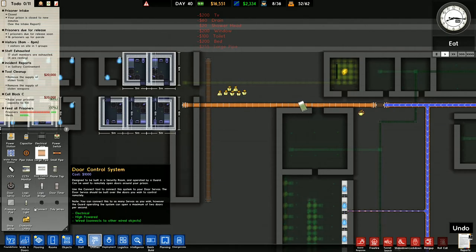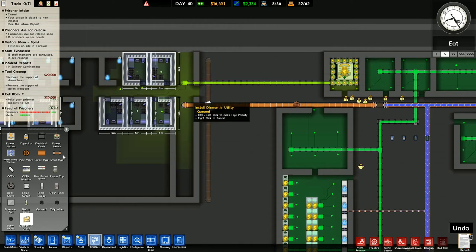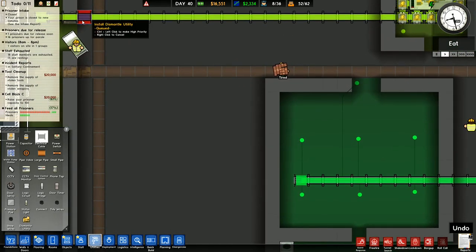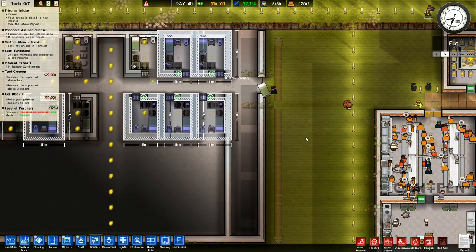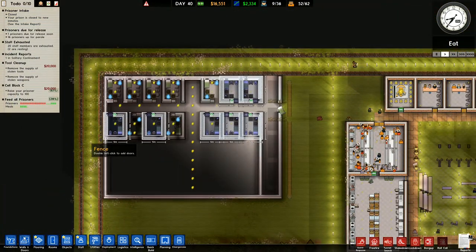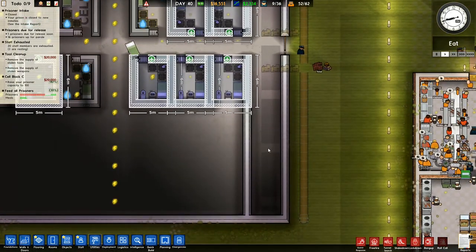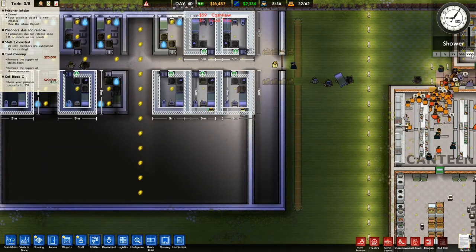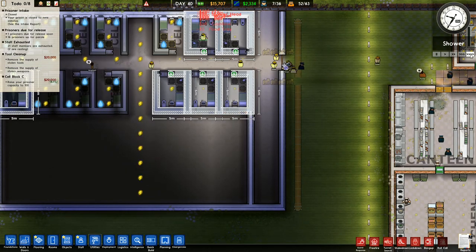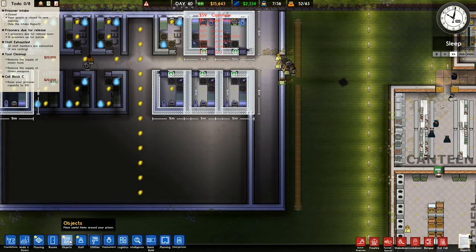I'm going to dismantle that electricity connection as well - that one can go, that one can go, and that one can go. I'll have to wait for that one to be dismantled. That's fine. We've got the rest of these being put in. I want to go back - that's now built. Let's run things along and just see what they're going to do. Right, that now looks like it's properly built.